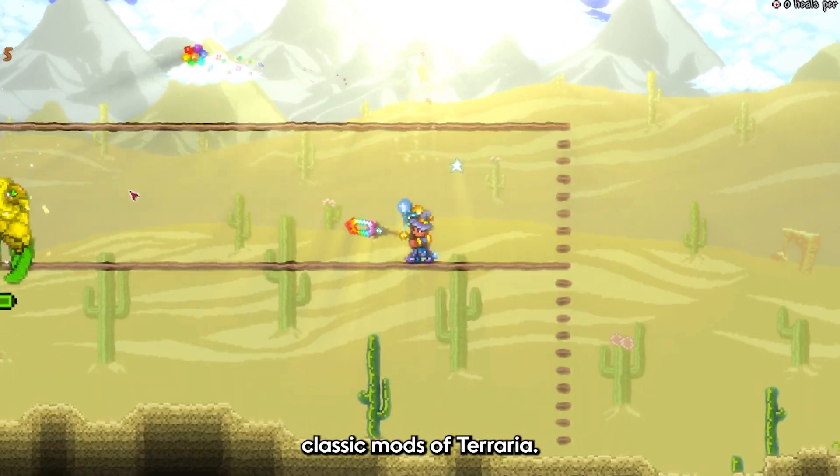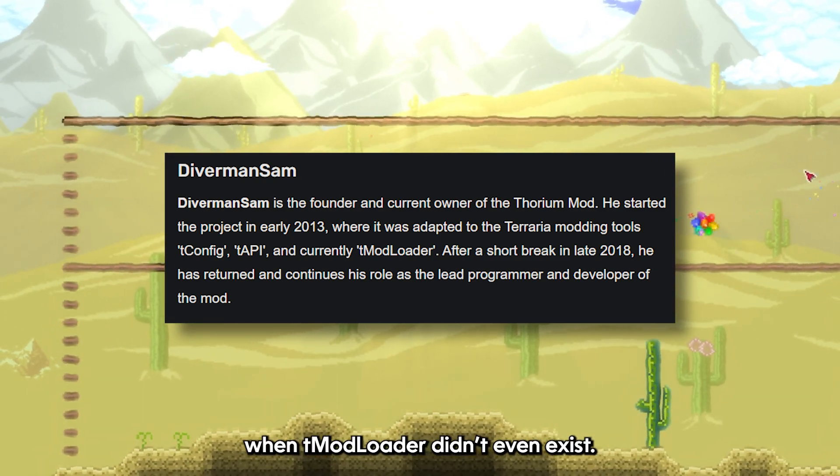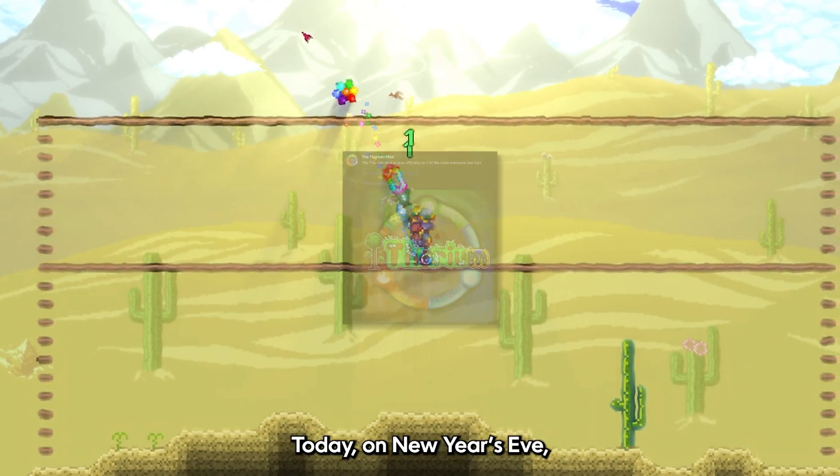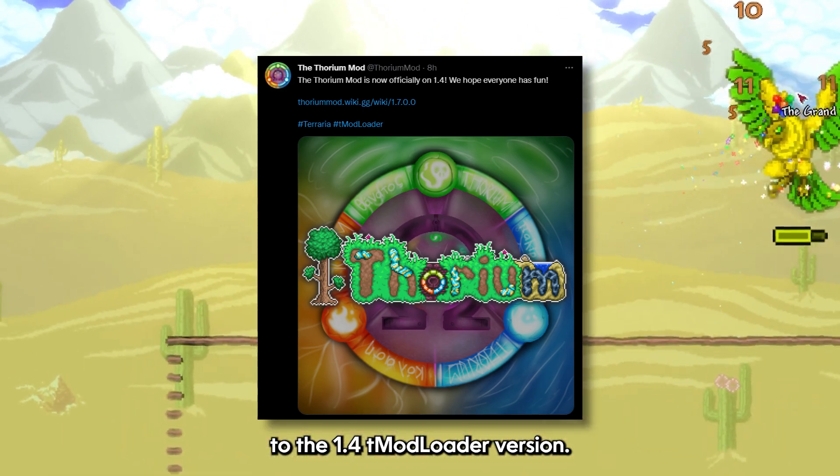Thorium is one of Terraria's classic mods. It was made by Daverman Sam in early 2013, when TModLoader didn't even exist. Today, on New Year's Eve, it was announced that the mod was finally ported to the 1.4 TModLoader version.